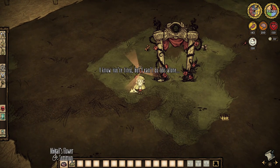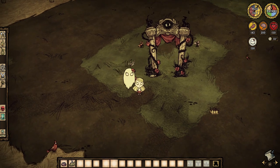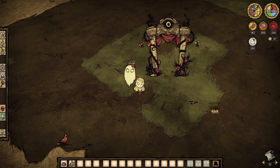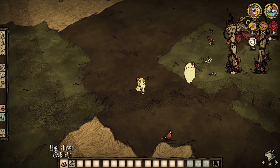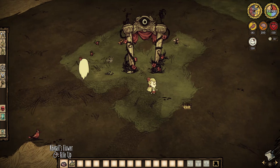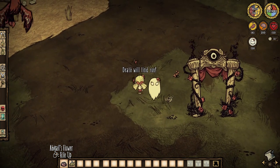What's special about her is what's inside her inventory — it's Abigail's flower. This flower is a bit different in the base game of Don't Starve and Don't Starve Together, but it accomplishes the same thing, so let's go over the ways you can summon Abigail.